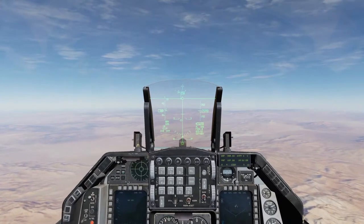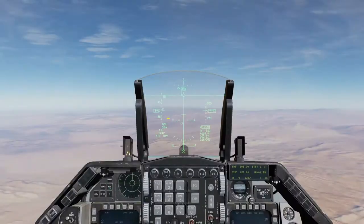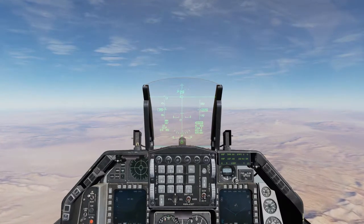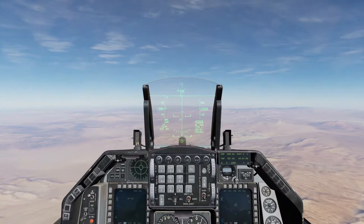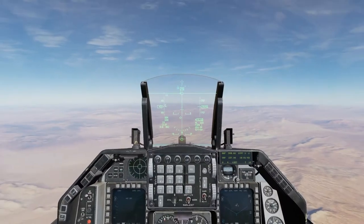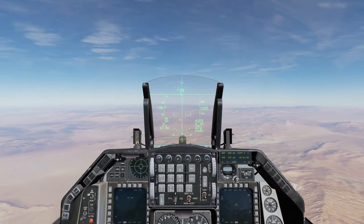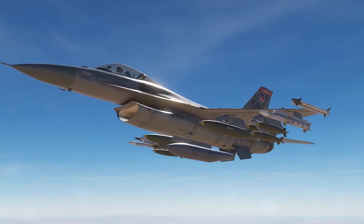Some of you might be wondering: what the heck is this horizontal line here, and why can't I drop my bombs? I've seen this in the forums a few times, and I've run into a couple people that had the same problem, where they go in for a drop, they put the PIPR on the target, they press the release button, and nothing happens. I'll demonstrate that right now — I'm pushing the release button and nothing's happening. So what gives?